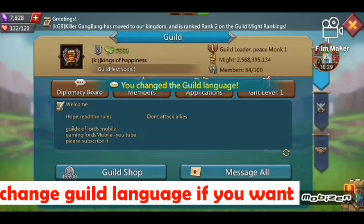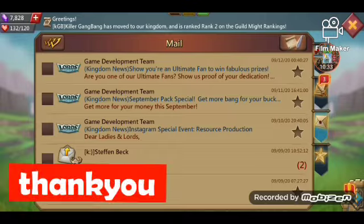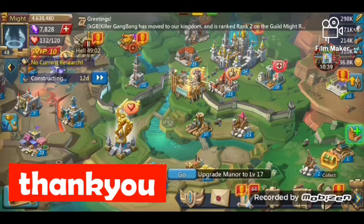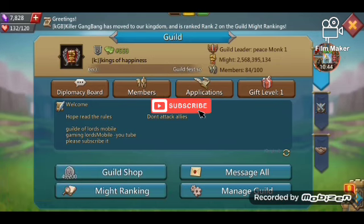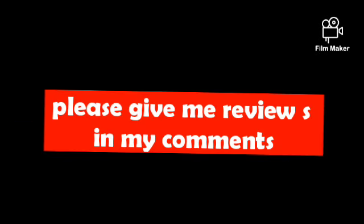I changed the guild language since many players are not only English speakers — they are of many languages, so I prefer all languages. In your guild slogan, keep information about the events so players get alerts and participate in the event. Thank you, please subscribe to Gaming Lords Mobile.